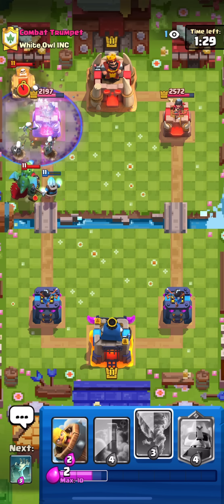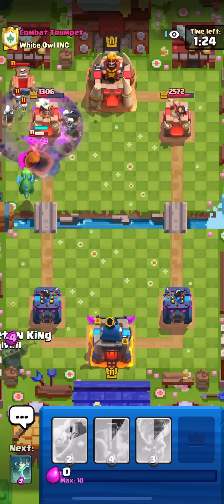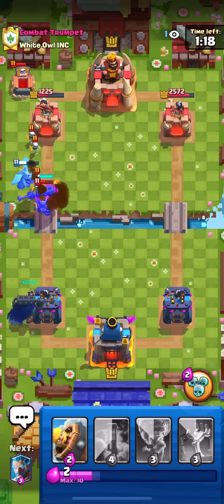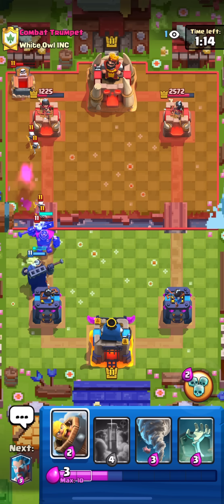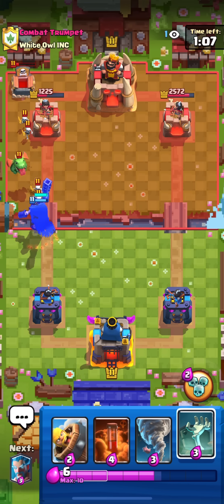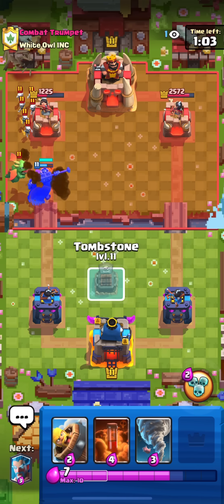I'm already gonna attack - the Ice Wizard is freezing the tower, so the tower is going to be slower on the skeletons. Skeleton King in the back, and look at all the damage we got - 1200! Right now we just need to defend, start putting troops in the back of the tower. He's probably going to go after this defense - gonna put my Tombstone.